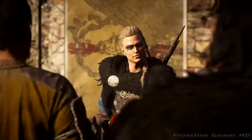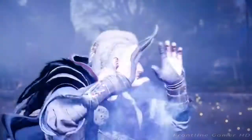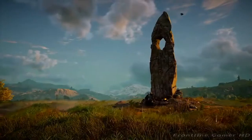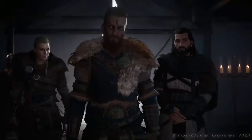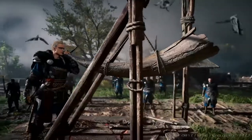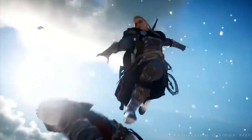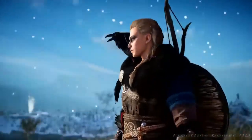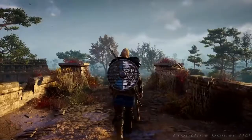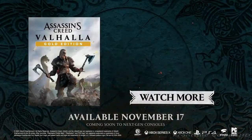A montage of Eivor questing. Assassin's Creed Valhalla will transport you to wondrous and haunted lands inspired by Norse myths and England's pagan roots. It will challenge and surprise with unforgettable characters, thrilling triumphs, and tragic losses, giving you the chance to forge your own Viking saga. Eivor plunges a hidden blade into an enemy soldier's ribs. A raven perches on their shoulder, then a montage of Eivor traveling through various locations and seasons. Assassin's Creed Valhalla — available November 17th.